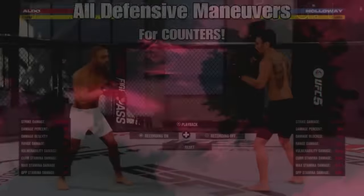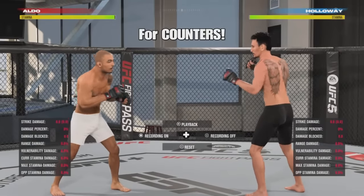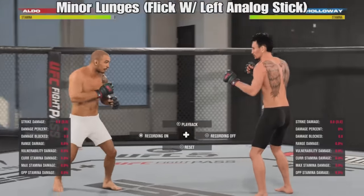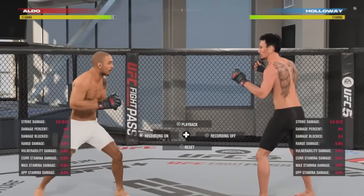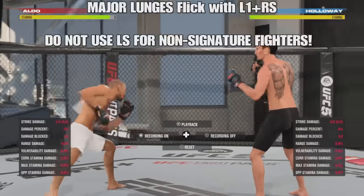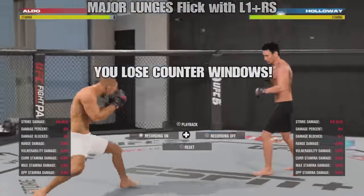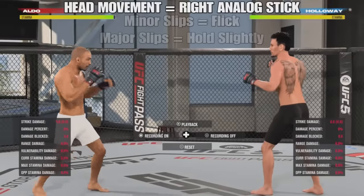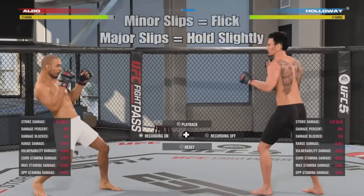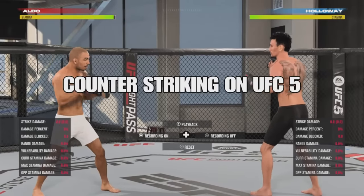Before we go over to the counters, we need to learn all the defensive maneuvers in UFC 5 in order to hit the set counters. First up we're going to have the minor lunges — use the left analog stick. Major lunges are done with L1 and the right stick. You don't want to use the left analog stick for fighters who do not have signature lunges. Head movement is done using the right analog stick, and there's minor slips and major slips which you can see in Head Movement 101.